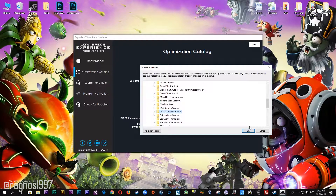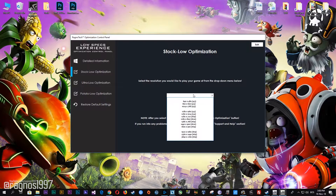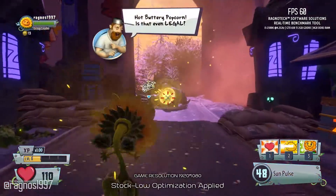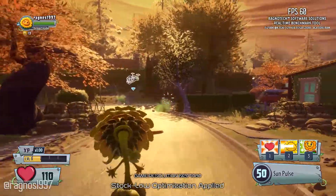Now select the destination folder where your game has been installed. Simply select the destination folder of your game and then press OK, and this window will pop up. When the optimization control panel loads, simply select the method of optimization and the resolution you would like to run your game on. After you do that, simply press the Execute Optimization button and then start your game. Feel free to experiment with the resolution and optimization methods to find what suits your system the best.